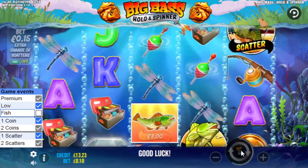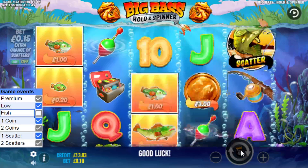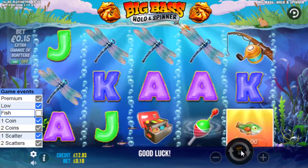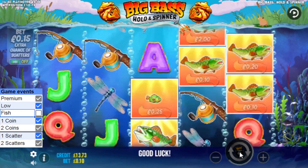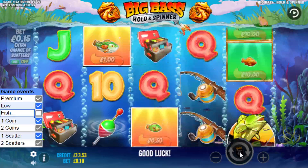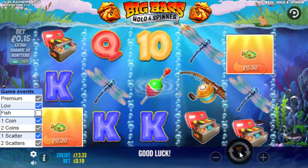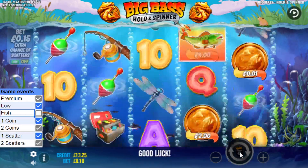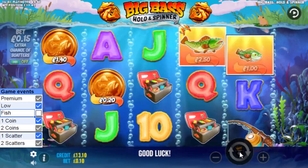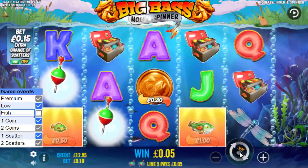We'll give it five more: spin one, two, three for a fish or a bonus, spin four, spin five. Oh, that's a premium — nice, that just paid a pound! We can give it 10 more spins. Spin one, two, three, four, five — two coins. Low paint symbol. Premium — it's doing little bits of wins now, this might be building to something.